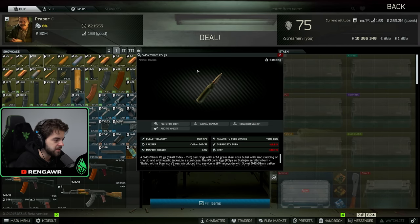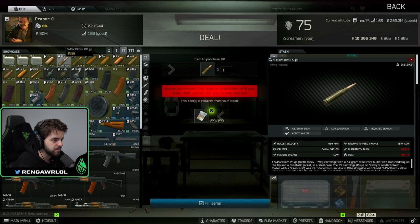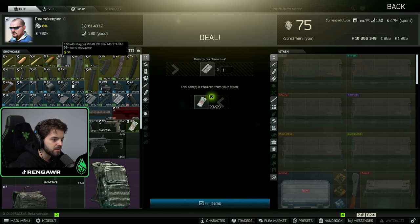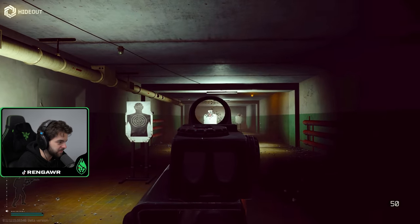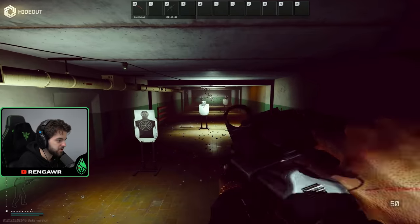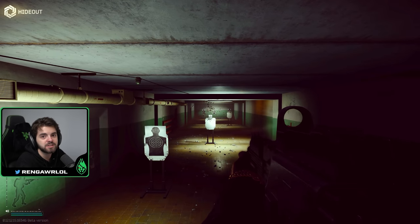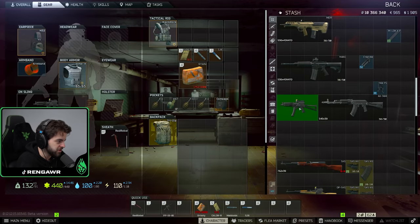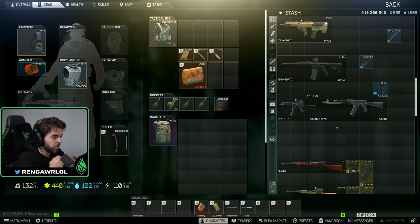On level 1 Prapor there are a few ammo choices. The one you'll be running with is PS ammo — it has the most penetration of these early rounds, better than PRS and T. You'll have access to mags early on, and later you'll get PP ammo which is slightly better. For the PP19, just take that same EKP sight and put it on — done. Buy PST ammo from level 1 Prapor. It's 9mm so it'll bounce off helmets and armor, but early wipe people are wearing Paca and level 3 armor, so the AK is the better choice for shredding armor.